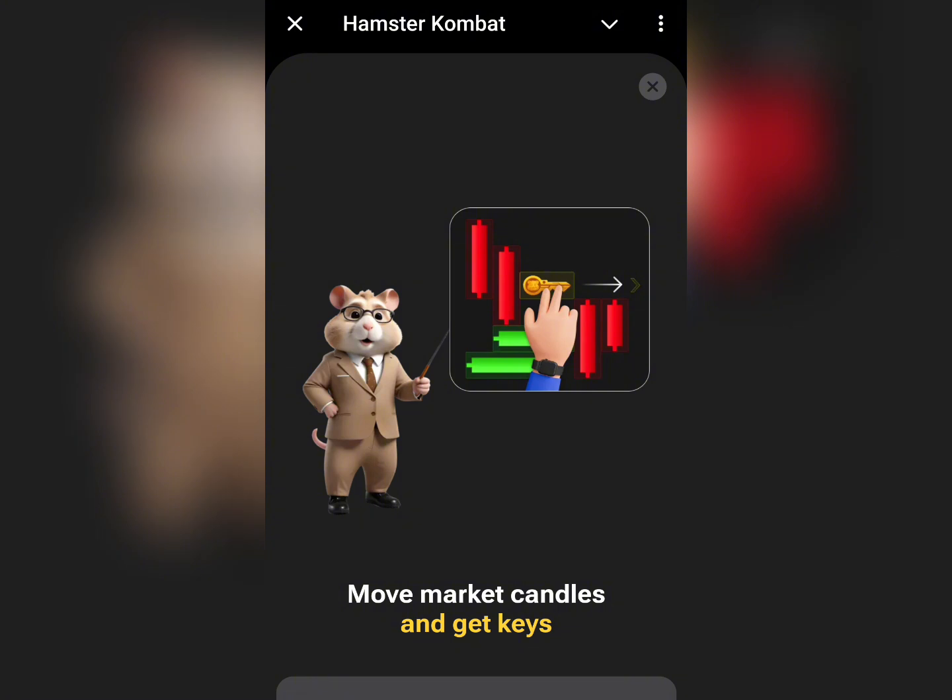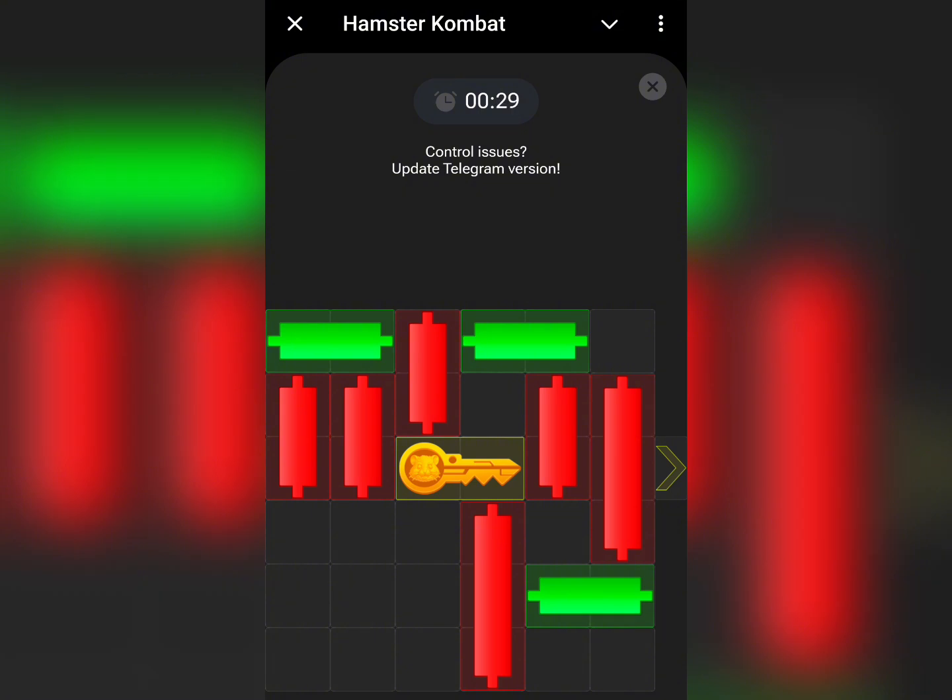The target is for you to get this key out. You can see this arrow — you need to get the key out. Just come here and tap on play, and you have a few seconds to do that.